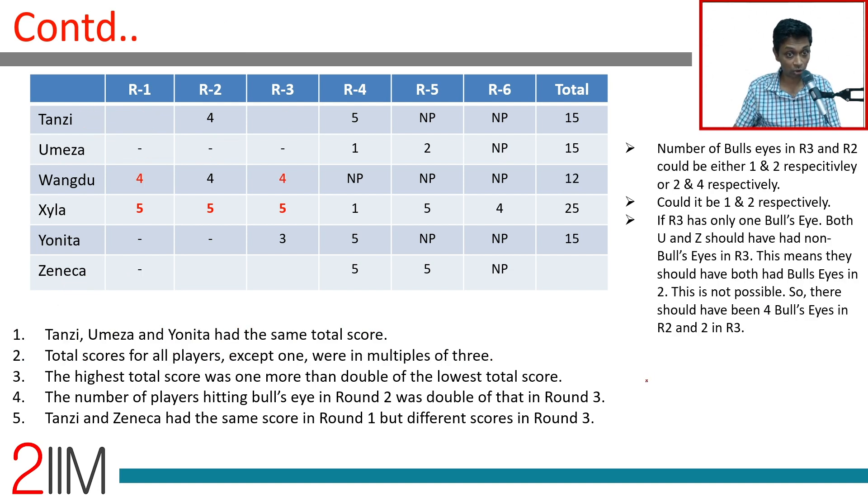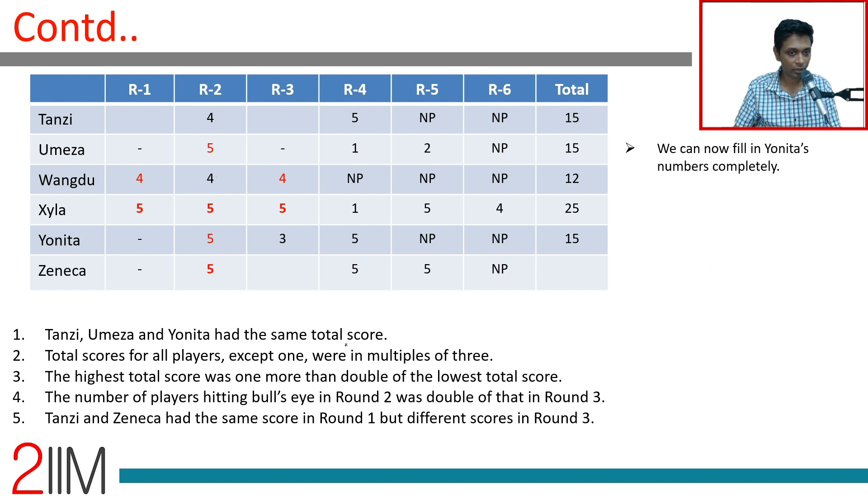So round three has 2 bull's eyes and round two has 4 bull's eyes. With 4 bull's eyes in round two, there are only 2 non-bull's-eyes, meaning four players scored 5 in round two. We can now fill in Yonita's scores completely: 5, 5, 3 — total 13, plus 2 equals 15.